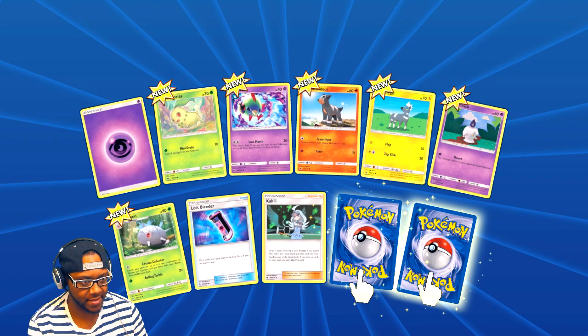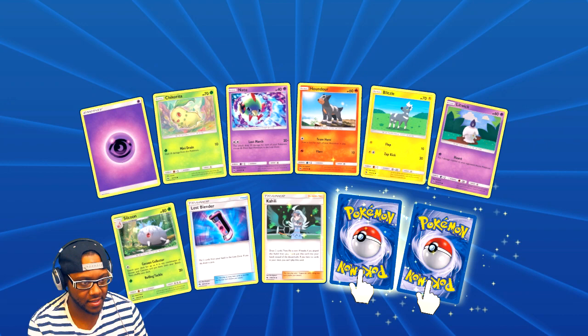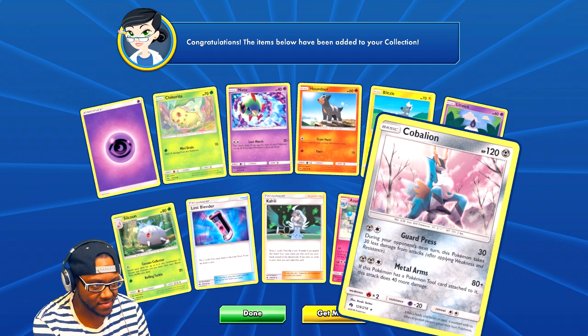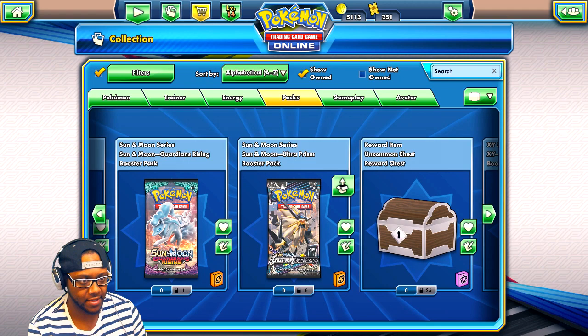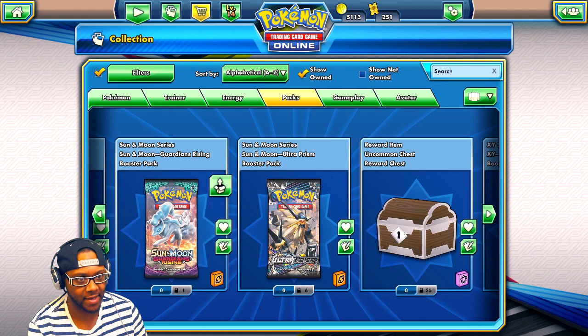Since I was gonna do 30 but we'll just do 25 — please be something good. Got Chikorita! Azumarill, and that three-musketeer-type Pokemon. And this steel type Pokemon — Metal Arm: this Pokemon has a Pokemon Tool card attached to it, this attack does 40 more damage. Nice.